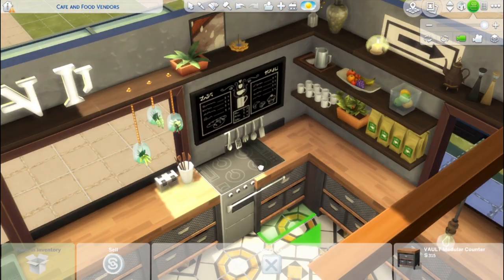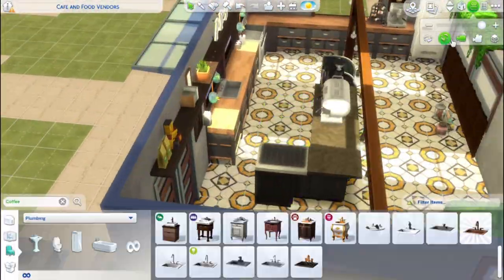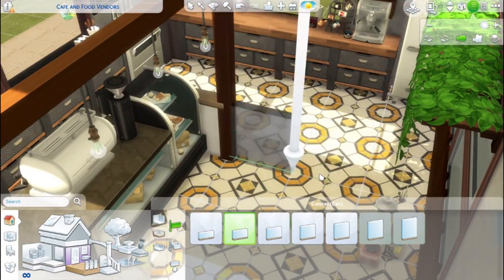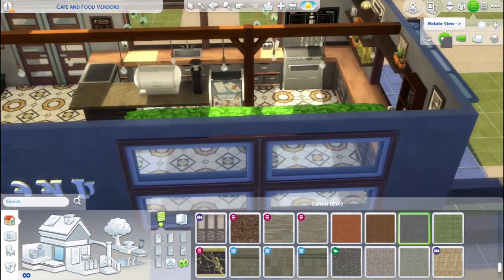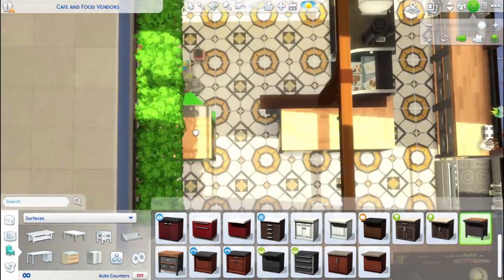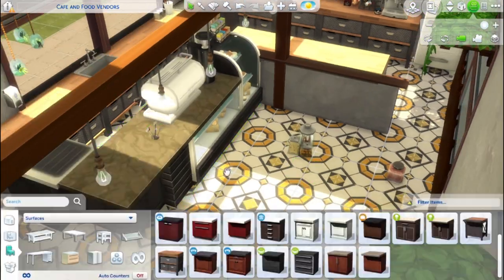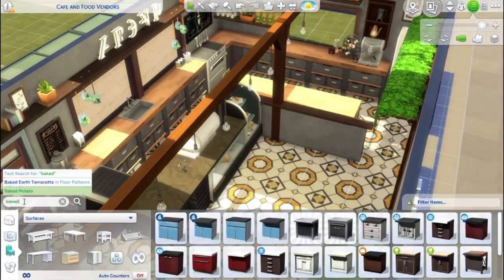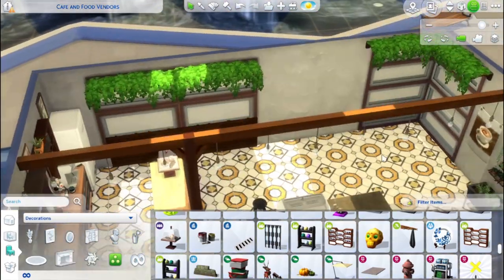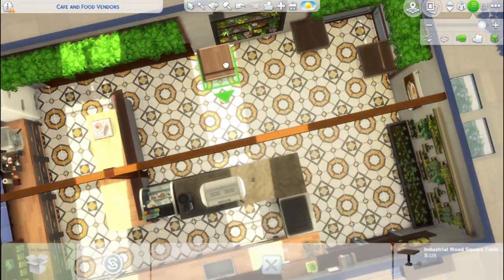I'm definitely going to make one of the lots a restaurant — I'm obsessed with restaurants. I'm thinking about turning the lot where the gym is into a restaurant. I love restaurants so much I'm even considering putting in a second one — maybe one very fancy ritzy place that all the celebrities go to, and then a hip vegan restaurant as the second one. What do you think — should I have two restaurants, one ritzy and one hip?